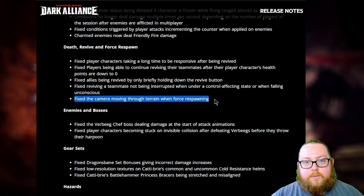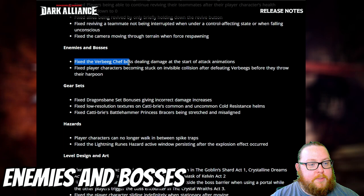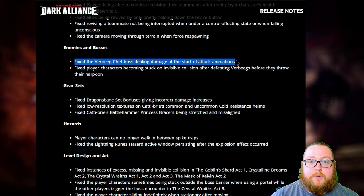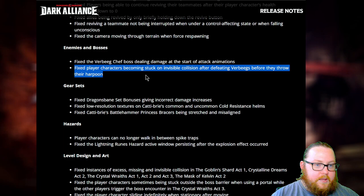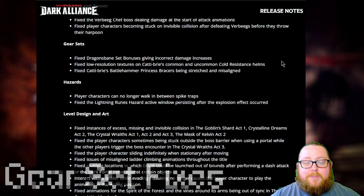For enemies and bosses, they fixed the Verbeek chef boss dealing damage at the start of attack animations instead of when the attack actually connects — which was super frustrating when you'd try to dodge or block and still get hit. They also fixed player characters becoming stuck on invisible collision after defeating Verbeeks before they throw their harpoon, which I've experienced a few times and is very annoying.